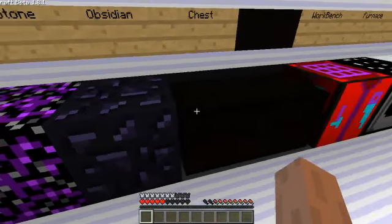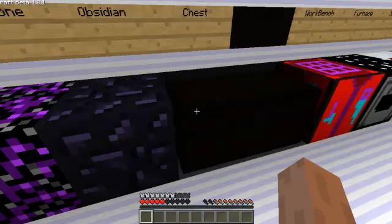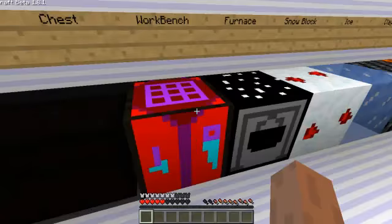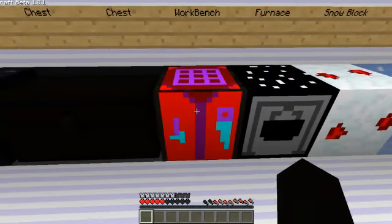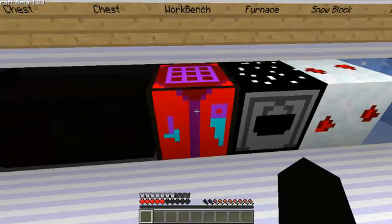Obsidian's unchanged. Tools are unchanged, but the armor has changed though. Diamond looks like this — it looks like a little green woodsman. Workbench is kinda pink, not the greatest. Interface is still the same. Furnace looks like a stove.